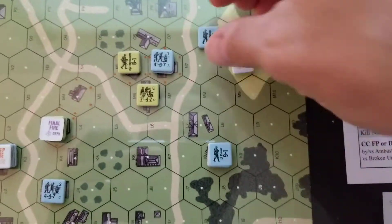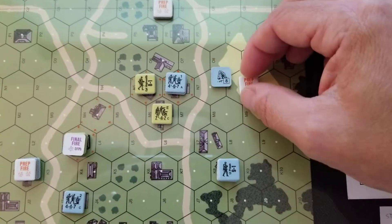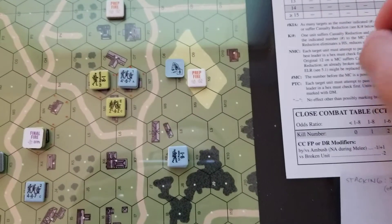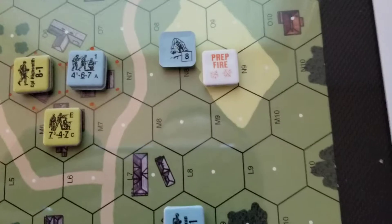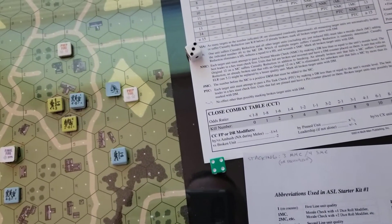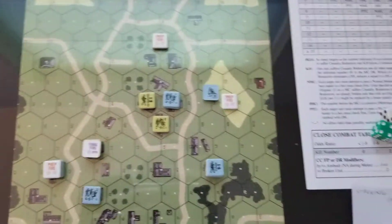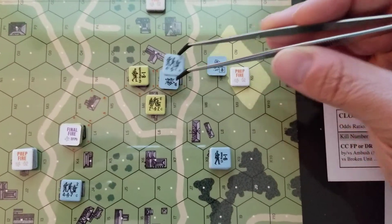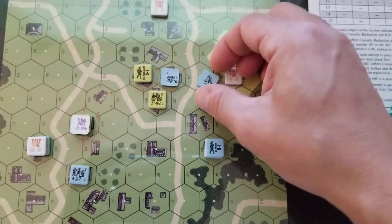So he'll flip. I'm going to bet that this guy's going to break too. He's got a morale of 7 — rolled a 7, plus three modifier puts us at 10, so they break too. Let's put the leader on top there.